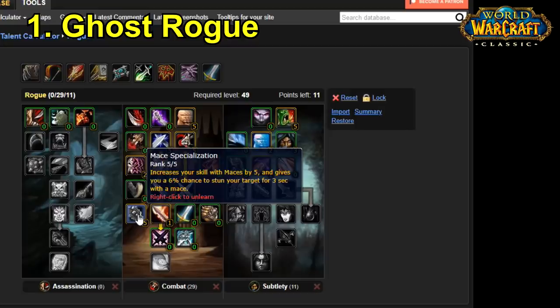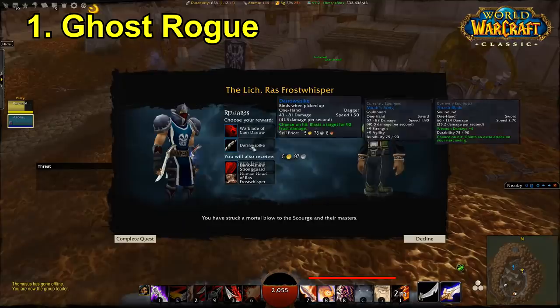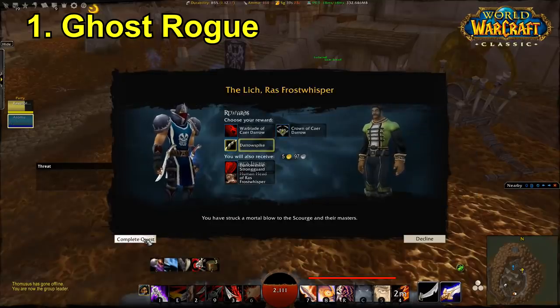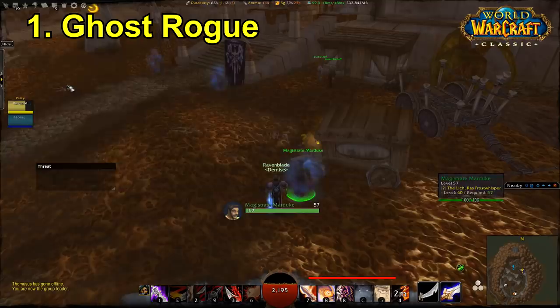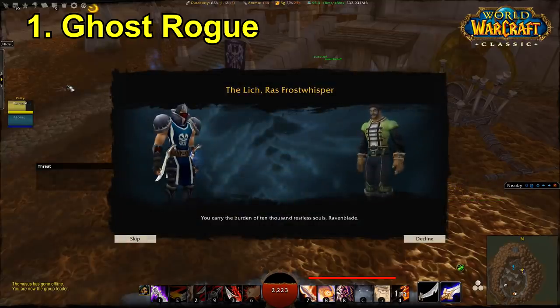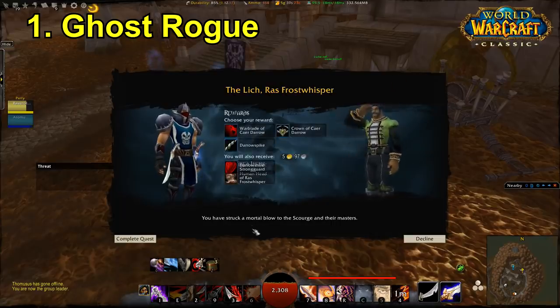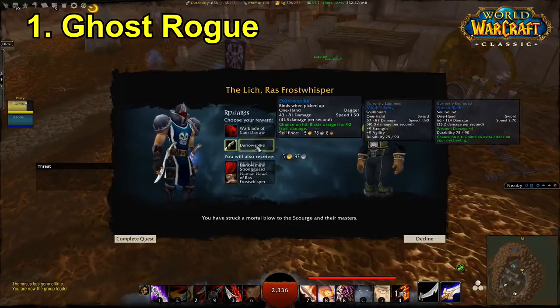I also picked up Mace Specialisation because if you're dual wielding maces this does actually proc a lot, and it's a 3 second stun — while the enemy is stunned they're not doing any damage to you, so that's really nice. Around about level 40 you can get the weapon called Wurt's Third Leg very cheaply off the auction house — I got it for like 2 gold, bought 2 of them, enchanted them both, and it was doing ridiculous damage. Again, Mace Specialisation was a really useful talent. Apart from this you pick up all the typical talents like Blade Flurry, and you probably want to swap to Sword Specialisation in the later levels when you're levelling, and just pick up the typical damage-increasing combat talents.